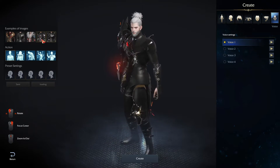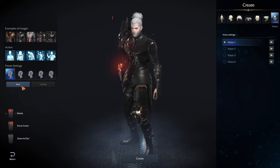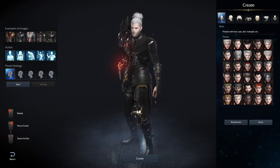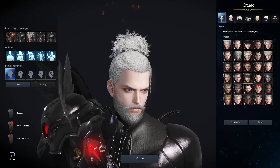Then you can zoom out and see what they'll look like in different armors as well. That'll be pretty much it — you can pick it, save it, and that'll be your preset for that specific character. I'm going to go ahead and create mine real quick. This is going to be the second character I'm checking out.